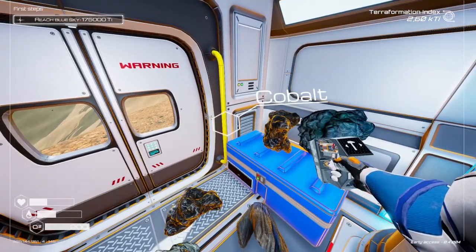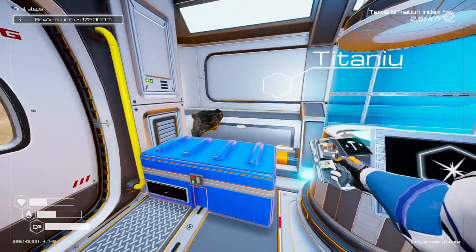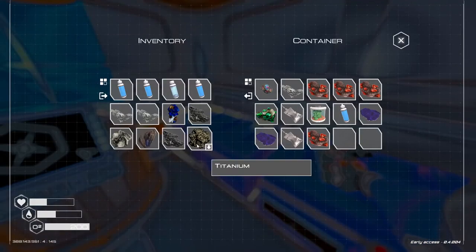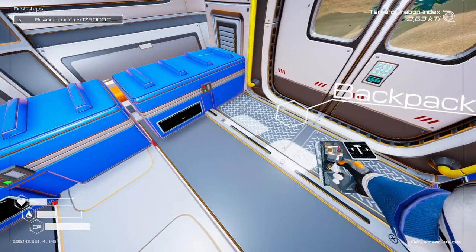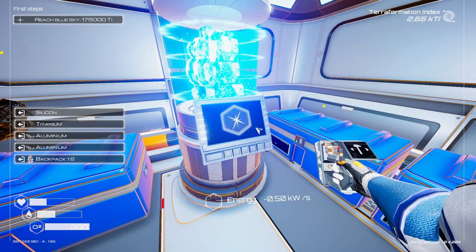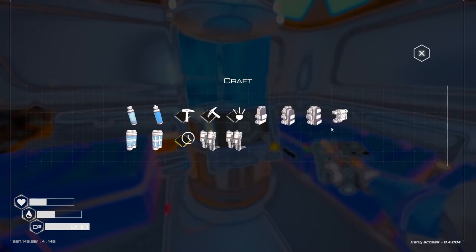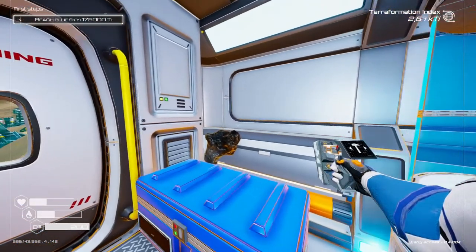I'm actually going to dump things from inventory. Cobalt, silicone — inventory full, you don't say. I'm going to leave out the backpack — can I make it now? Yes I can! Backpack tier 3, thank you. Immediately I'm gonna equip it — look at all this space now!